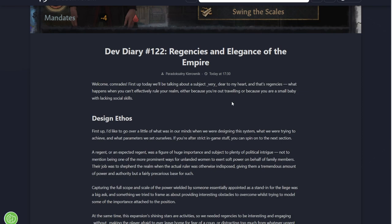Hey folks, Molforan here and welcome back to the channel. Today we're covering Dev Diary 122 Regencies and the Elegance of the Empire, which is a separate DLC. I did release a video already today with the release date announcement for Tools and Tournaments and also covering those DLCs, so watch that if you haven't already. We will be going over it anyway during this video, so you can just stick around until the end. It is going to be a very long video.